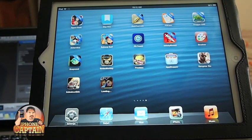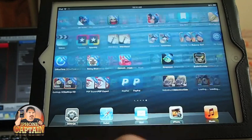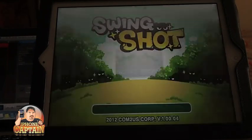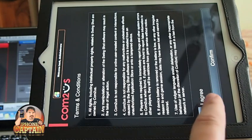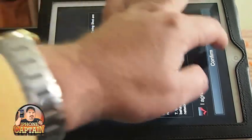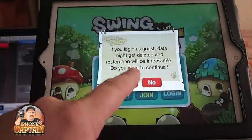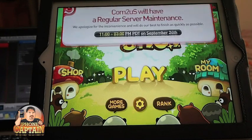Another cool one is called Swingshot. Let me find it — it's got the little sheep on it. This is pretty cool, guys. I have reviewed this once before but I want to add this to my iPhone 5 free list because this is a cool game and you guys need to be checking it out.